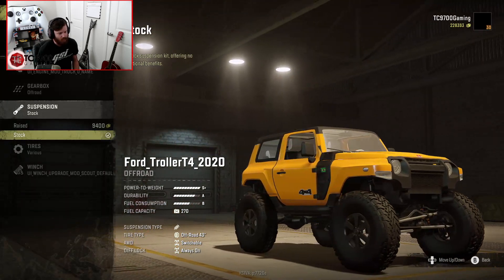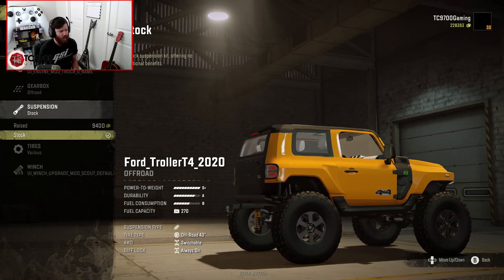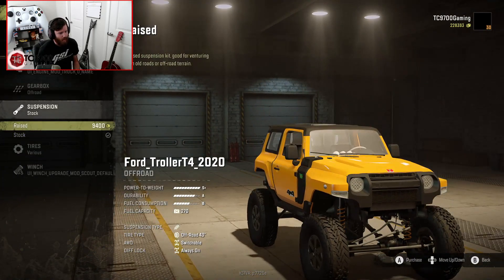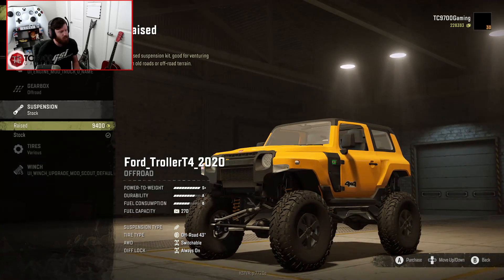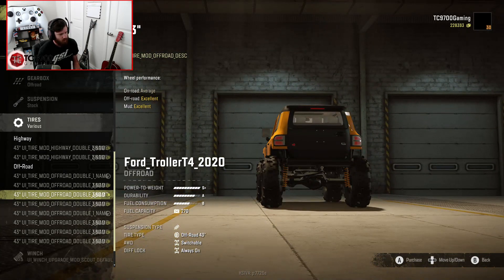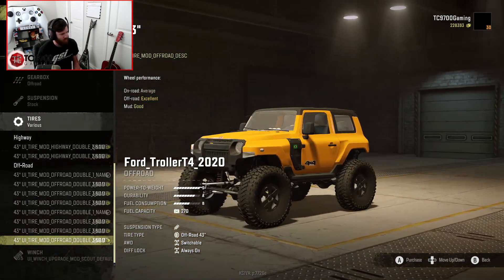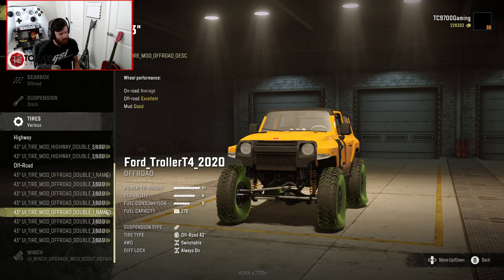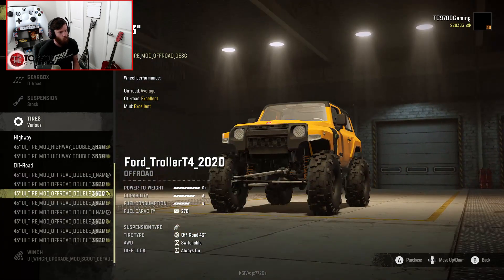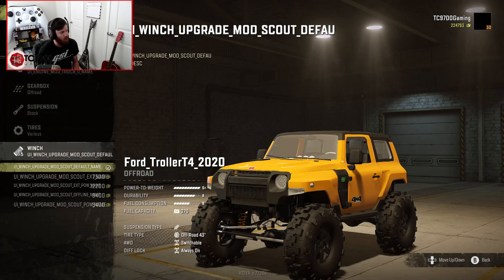Currently we're on the stock suspension, and I don't know how these tires are scaled, but they look like they're scaled almost in the realm of a 37 or maybe even a 40. I don't necessarily think we need to go any bigger on the suspension, so I'll leave that as is for now. The ones that look sort of like a Super Swamper but not quite are going to be the ones good in mud, so let's just go with those and see what happens.